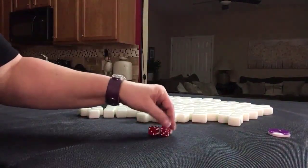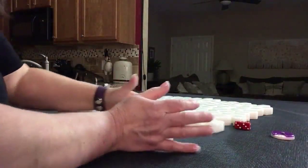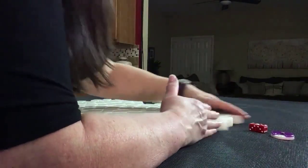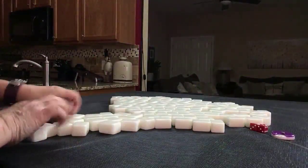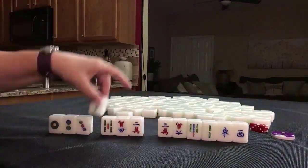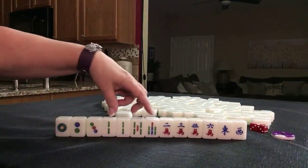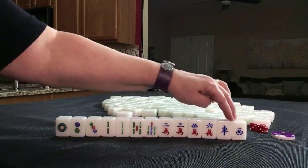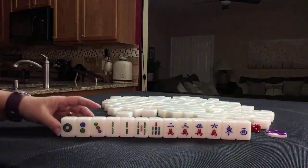I rolled a seven — that would be west. West seat, and it is west round. We have a 1-2-3 chow in dots, four Bams including a pair, 2-3-5-6 in cracks, and single winds east and west. We're in west seat and it is the west round. If this were your dealt hand, what would you focus on, and what would be your first discards?